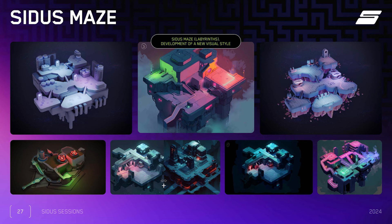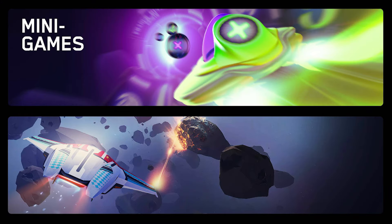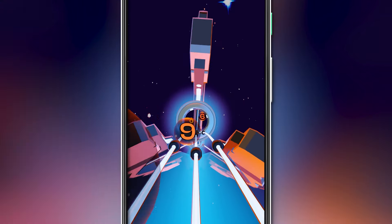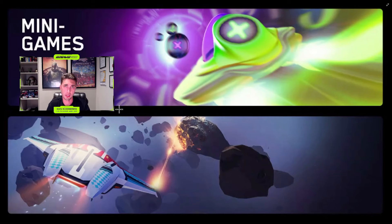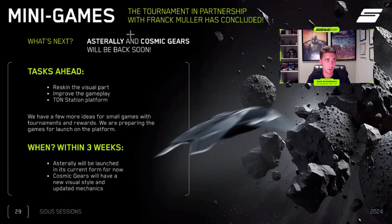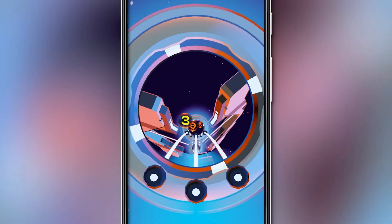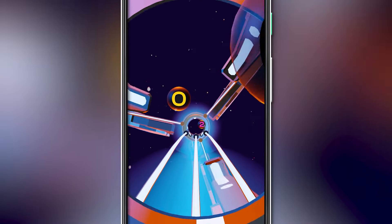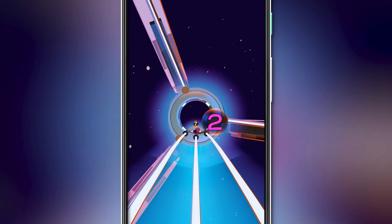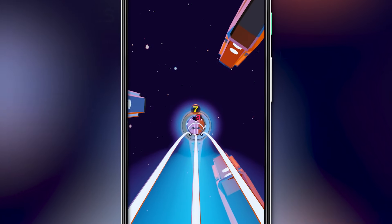The visuals in development come from Silos — what you saw before was just a technical draft, but here you see some landscaping ideas. When it comes to mini-games, the R&D department is also working on that. We're currently reworking Astor Alley and Cosmic Gears. Cosmic Gears is getting reworked towards a new version available in the Telegram application, and Astor Alley will also be part of the Telegram application launcher within the games section. Astor Alley and Cosmic Gears will be back soon. The task is to reskin the visual part and improve the gameplay on the station platform within three weeks. All features from the Frank Miller theme were removed and changed to the new design — looking more oriented towards Silos lore.